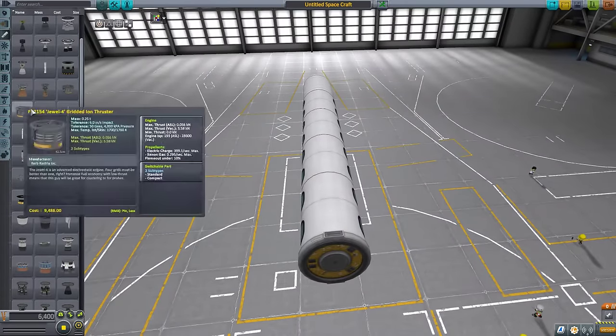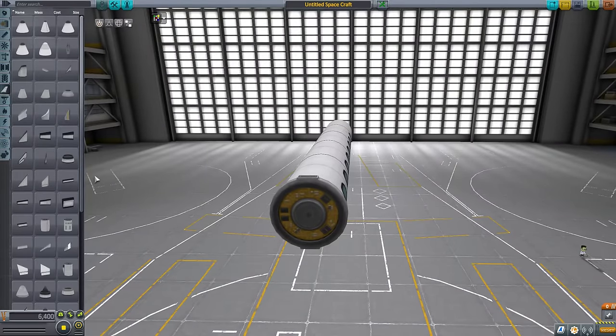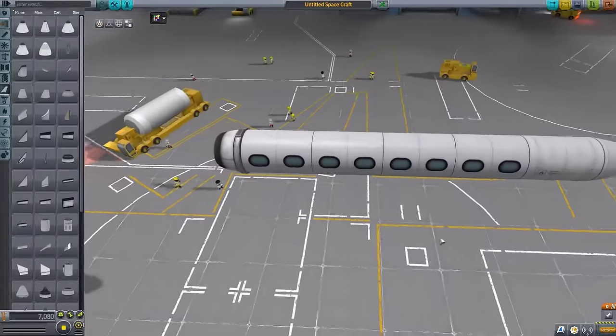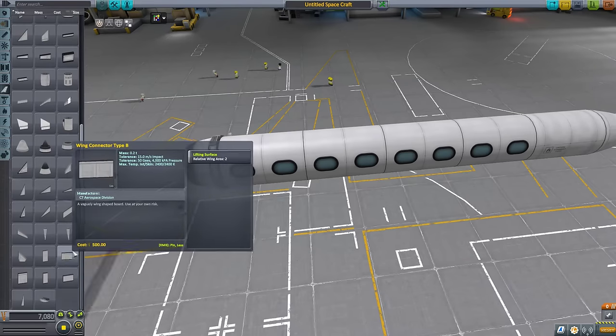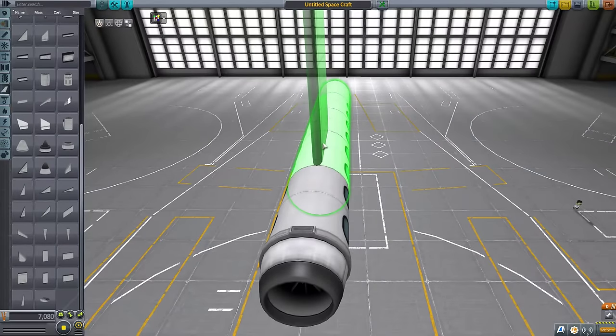And now we need to put a nose. This will work. Someone's gonna figure out if they see this exactly what I'm doing. I saw somebody else do this, so I'm going to attempt to do it myself. Do I want to go like that? I want two of them.